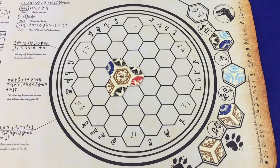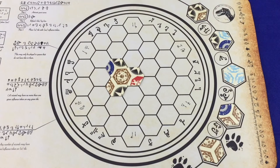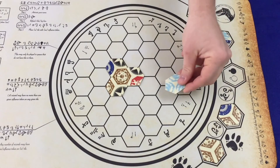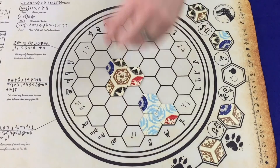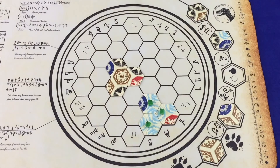When a player activates an earth rune, she first adds a tile to the ley line from the bag. Keep in mind, this occurs after she has already removed the tile from the ley line in order to activate the rune in the first place. Next, the player takes any tile from the ley line and places it anywhere on the scroll, then places one of her influence cubes on it. If the placement of that tile completes one or more runes, each tile of those completed runes gains an influence cube.